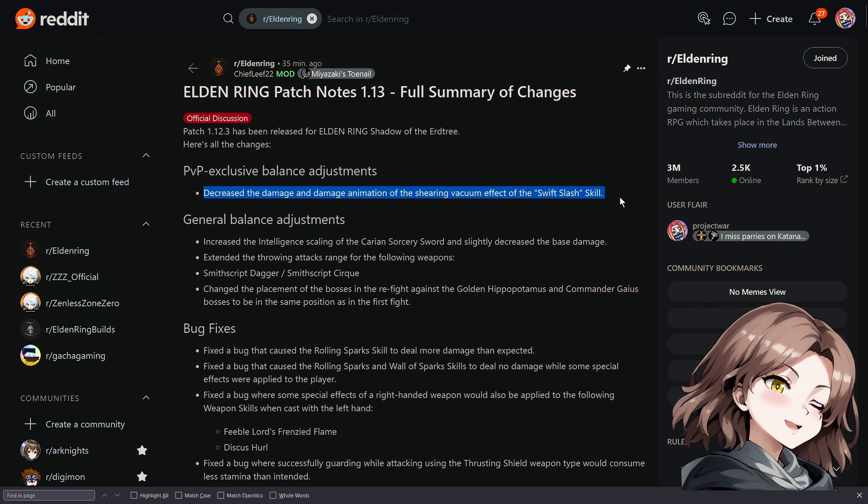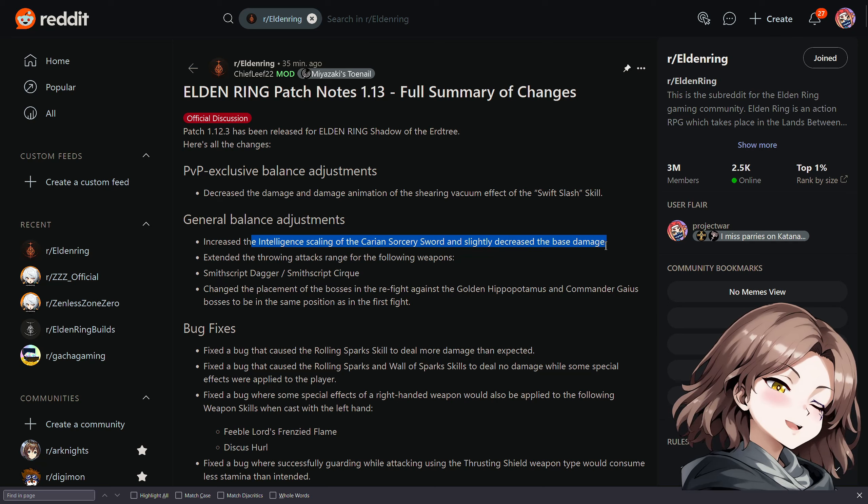Here are the rest of the patch notes: Swift Slasher was nerfed — less damage and the animation was decreased, so you probably get caught less in it. You get hit by the first attack, and they also increased the intelligence scaling of the Carrion Sorcery Sword while decreasing the base damage. Is that a nerf or a buff? I don't know, I haven't used it.